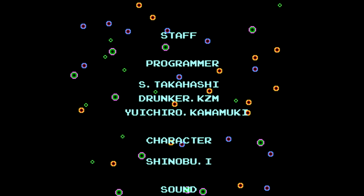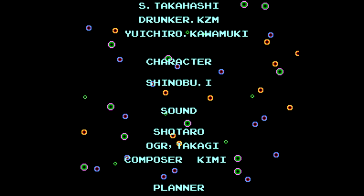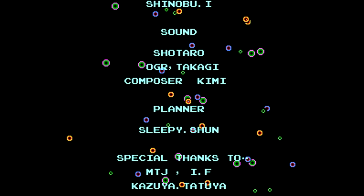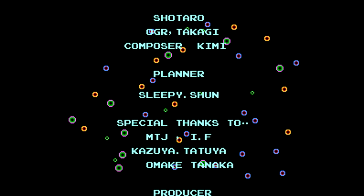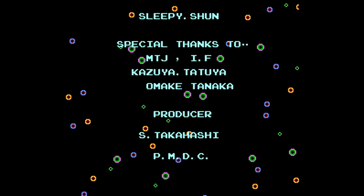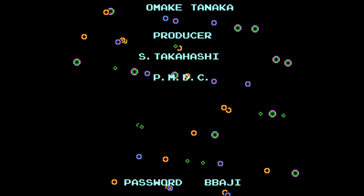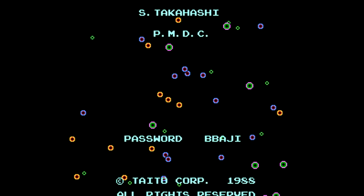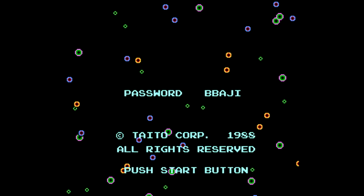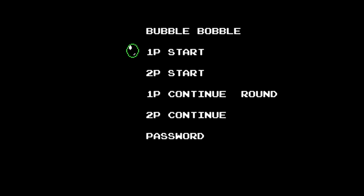So there you have it — our first run of Bubble Bobble. That is the happy ending for your first playthrough. Once you complete that, get the crystal, and get the happy ending, when you get the credits you'll get a new password at the end. Put that password in and you can go right to the second quest — basically the same thing we just did, but we get a slightly different ending when we beat it again. Once the credits are done, we get our new password, go back to the title screen to the very bottom, select Password, enter it, and we're off to the second quest.